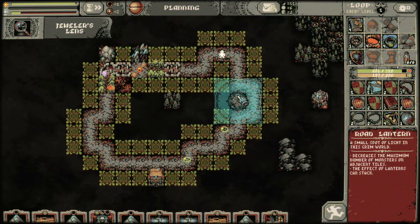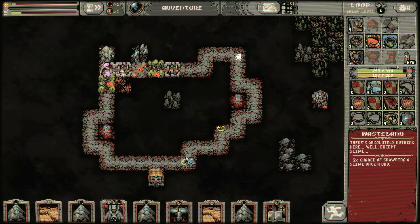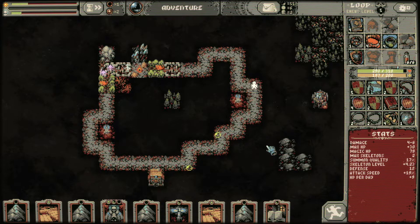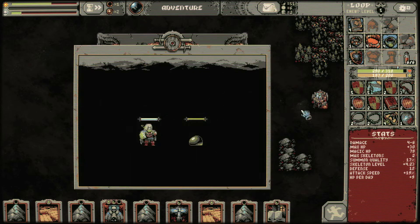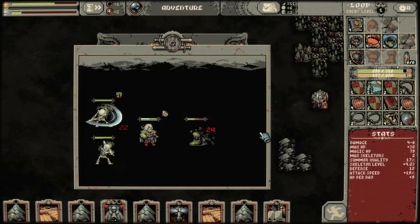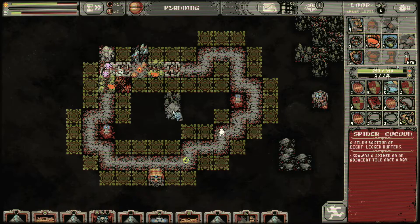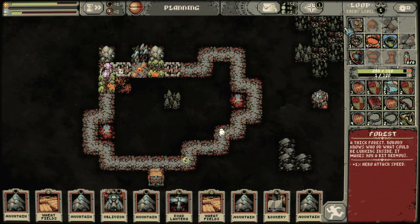Road lanterns are gonna go in — I'm just gonna keep one of them around. They really have no effect out here because we're not gonna spawn anything here. It's still only jelly beans. We got our first level, that is lovely. Do I want you over here? Yes I do. Do I want you over there? Yes.